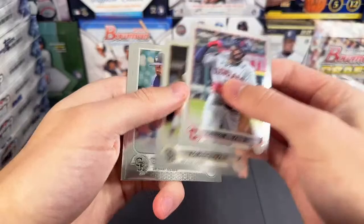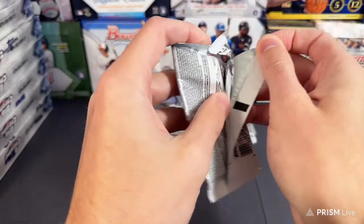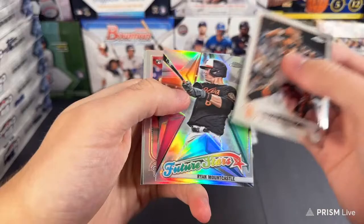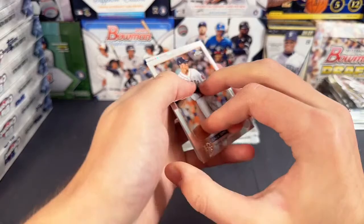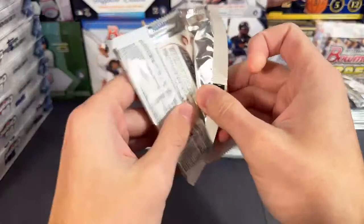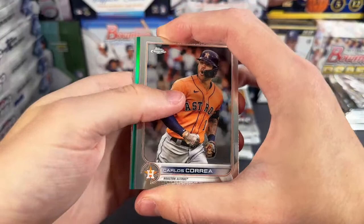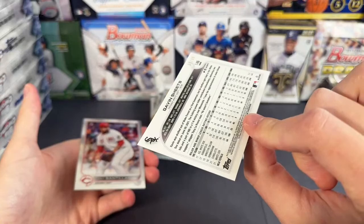Musgrove, Marquez, DeGrom. Let's see what we got — Posey, Mountcastle, Riley, Adams refractor. George Springer prism refractor. He does need to stay healthy though — kind of been injury prone lately. He should be back and healthy, we will see. Green refractor numbered out of 99 on this one — for the White Sox, it's going to be Gavin Sheets. Gavin Sheets on the White Sox rookie — 17 and 99. And Tony Santillan.